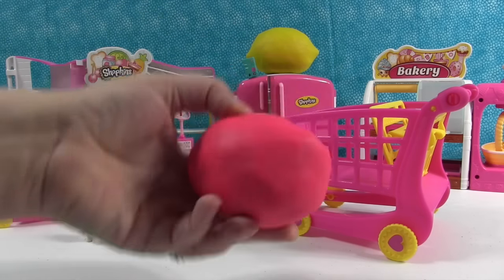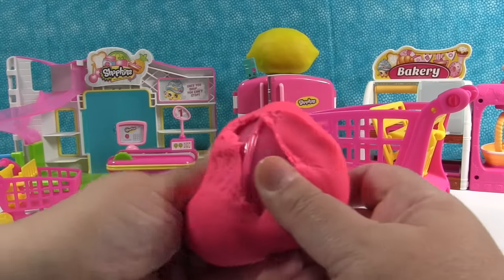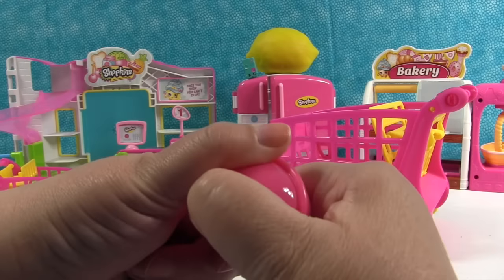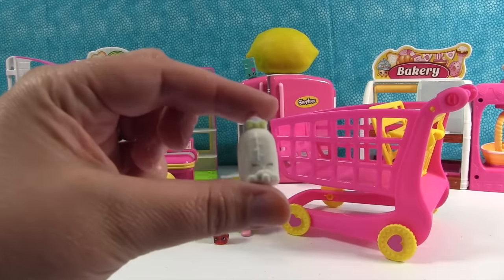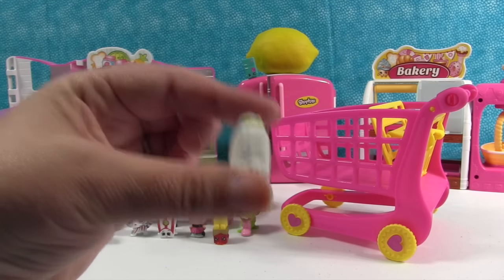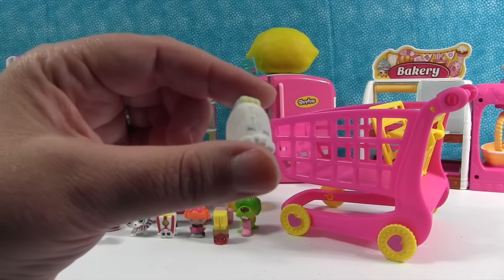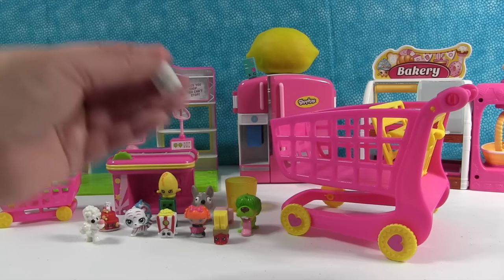Before we do the lemon, I see there's another pink egg hidden back here. Let's see what's in the pink one. Another egg inside. And inside the egg is Tribbles from Season 2 Shopkins. You don't want to put your fluffy babies inside of Play-Doh because it will ruin them. You also don't want to put the crystal glitz from Season 2 inside Play-Doh because the Play-Doh really sticks to those. But the regular Shopkins are fine.